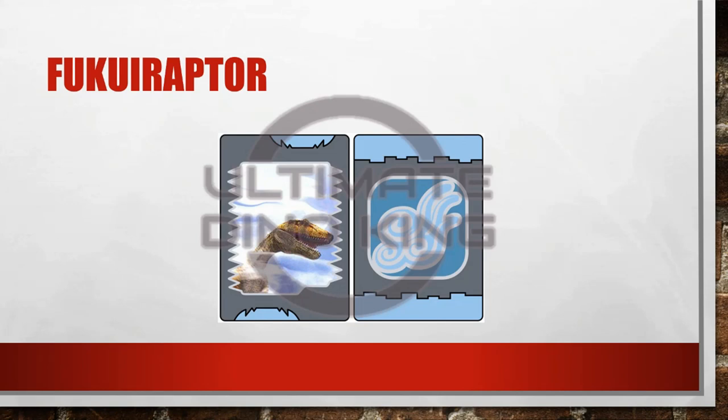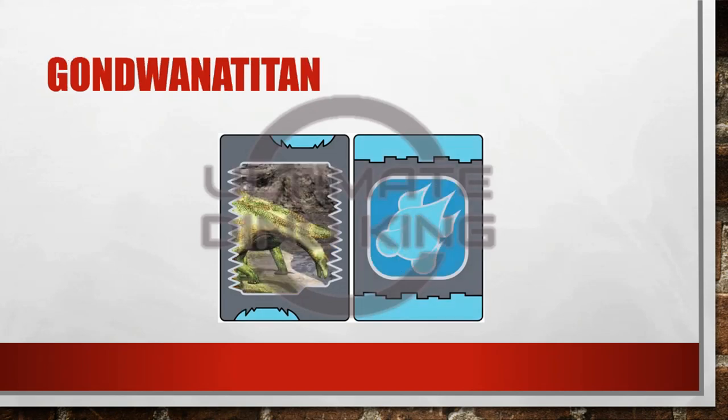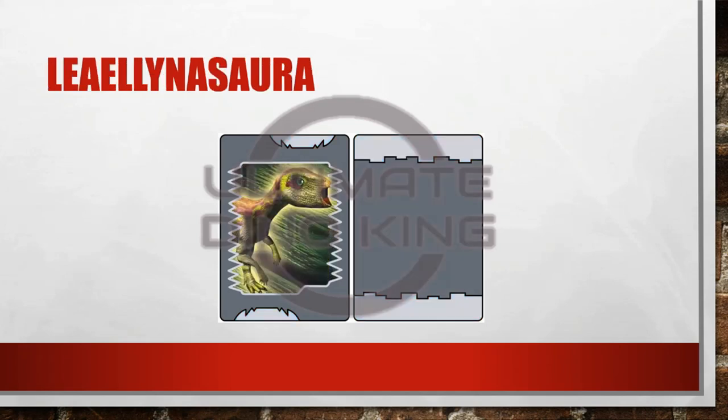Fukui Raptor. Gondwana Titan. Gondwana Titan is actually quite small in real life compared to other sauropods. Liliana Sora. With Liliana Sora you'll notice that there is no element to it, so it's kind of like the Velociraptor that Seth finds in the anime in that sense — it doesn't actually have an attribute assigned to it.